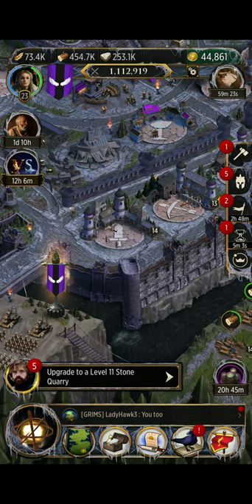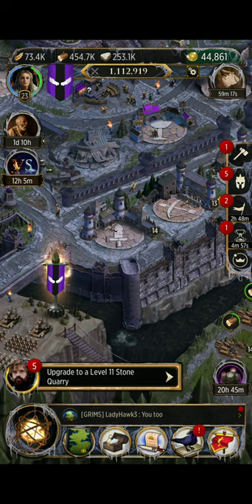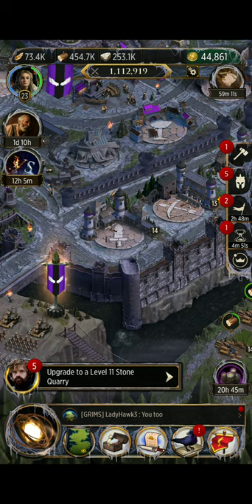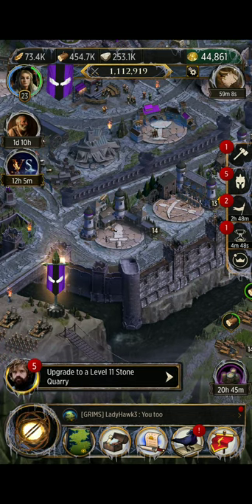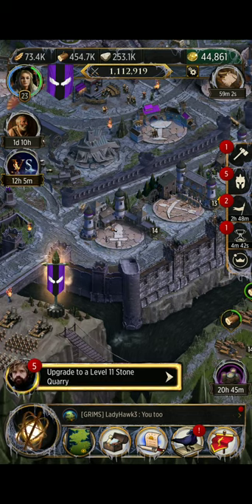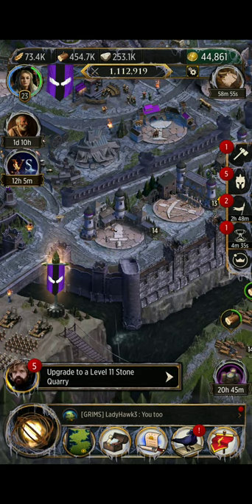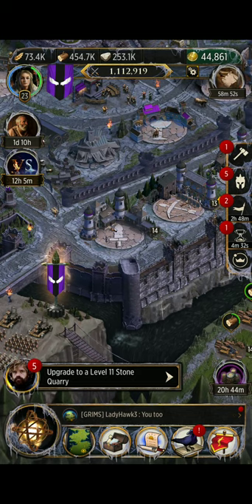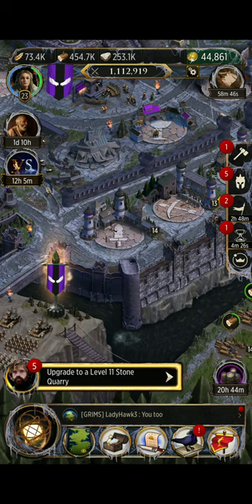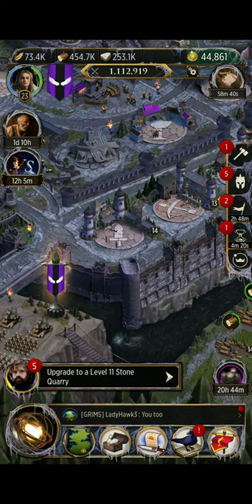Its weakness is ranged troops. So if you are attacking someone's cavalry, the troops are strong, but they're weak against ranged — range is going to have an advantage over them. Just remember: infantry is strong against cavalry, weak against ranged, and they're slow.